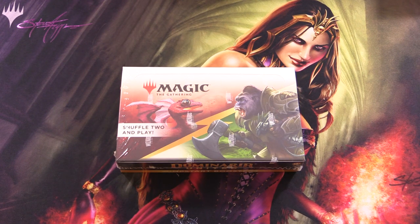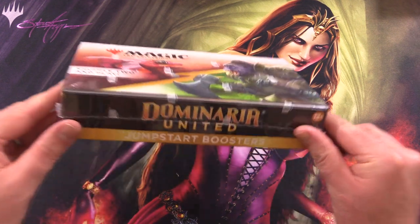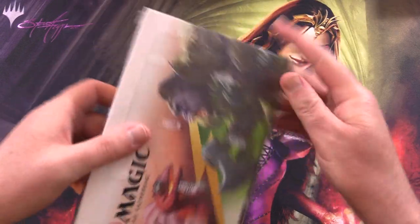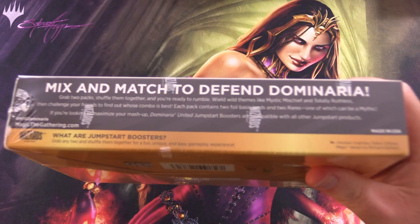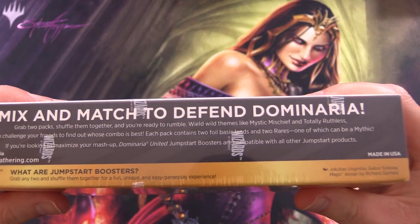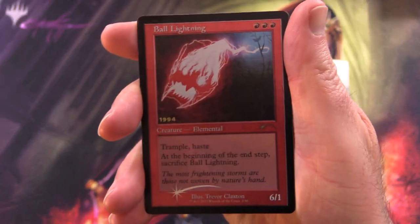Today on MTG Unpacked, we're getting stuck into a brand new Dominaria United Jumpstart Booster Box. So you shuffle up two packs from here and you can put a deck together. There are themes like Mystic Mischief and Totally Ruthless. But before we get into that, I wanted to highlight the 30th anniversary promos.